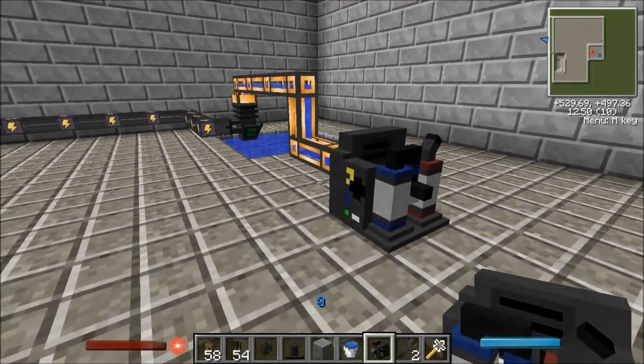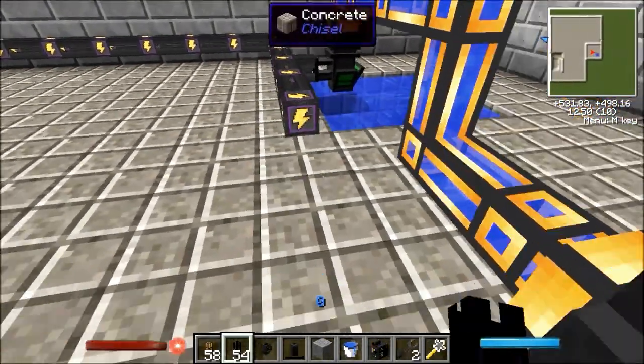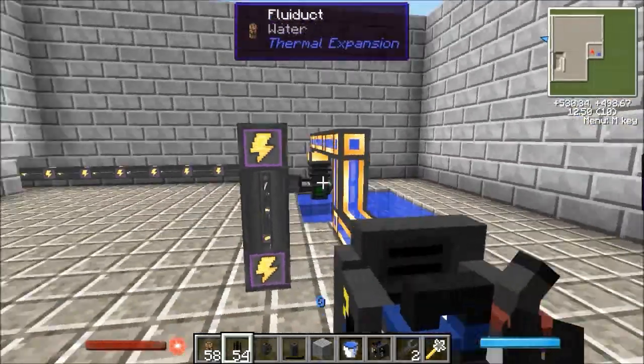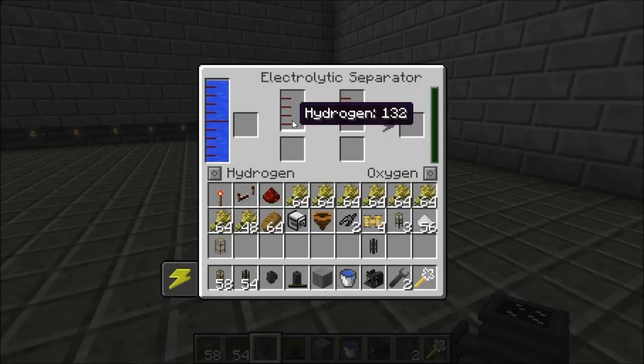So now we need electricity. If you've ever taken science, it's basically using electrolysis to separate oxygen and hydrogen. So that goes up here, put that over here, and that goes into the top — and then you're creating hydrogen. It's pretty easy.